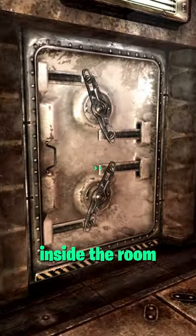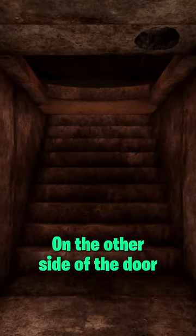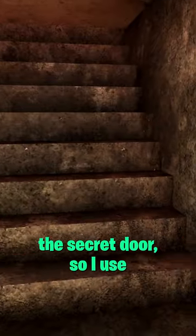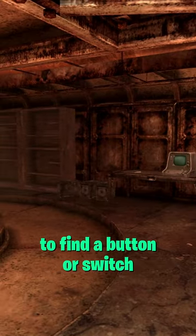I approached a door inside the room labeled Overseer's Office and went through it. On the other side was a secret tunnel that connects to a secret entrance right underneath the Overseer's desk. There was no button to open the secret door, so I used console commands again. I looked through the entire office but was unable to find a button or switch to access the tunnel.